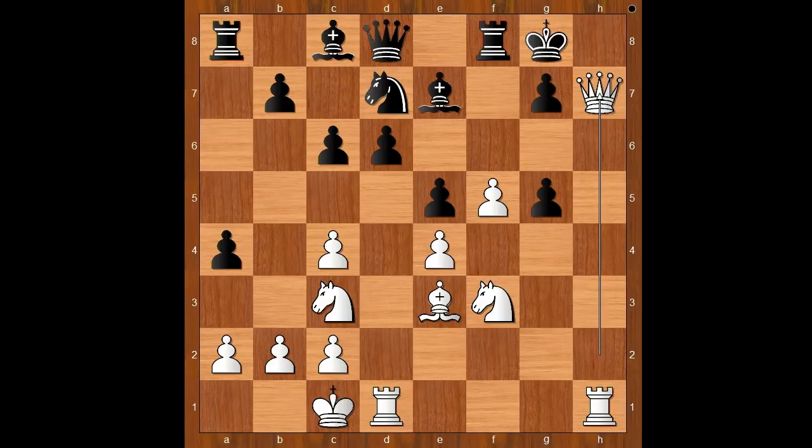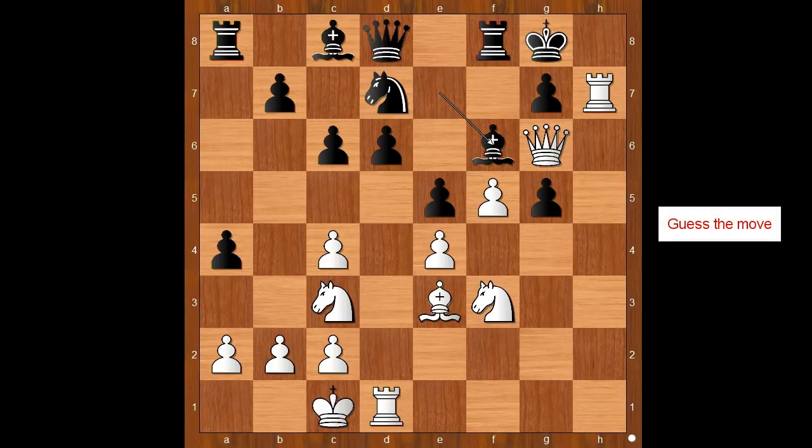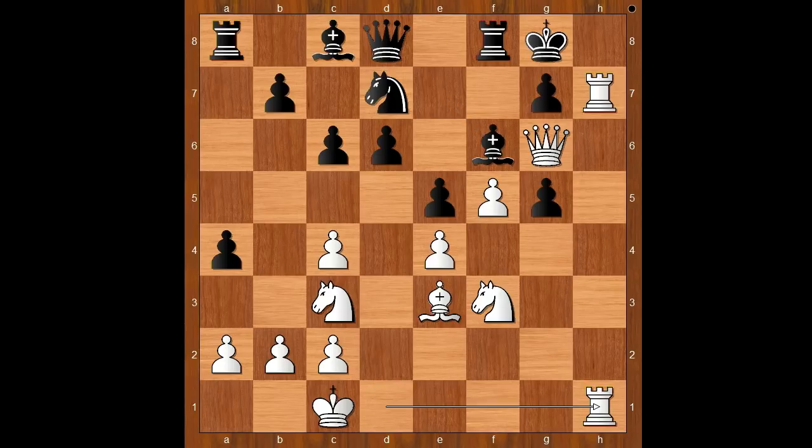The game continued: Queen to h7 check. King to f7. Queen to g6 check. King to g8. Rook to h7, threatening Queen takes on g7 check — mate. Defending, but White played a move when Black resigned, and the final move is the obvious one: Rook from d to h1. And there is no sensible defense against Rook to h8 check — mate. Let's play this random move a3, and then Rook to h8 check — mate.